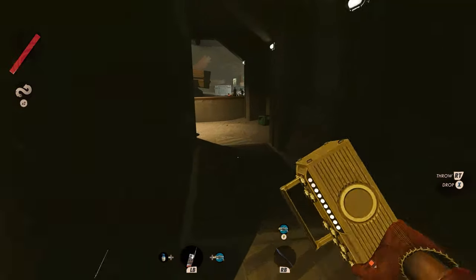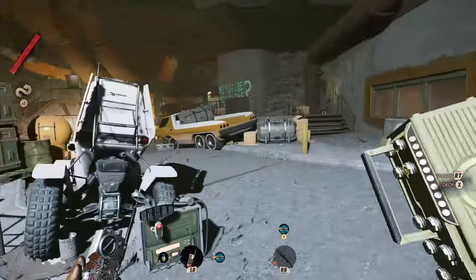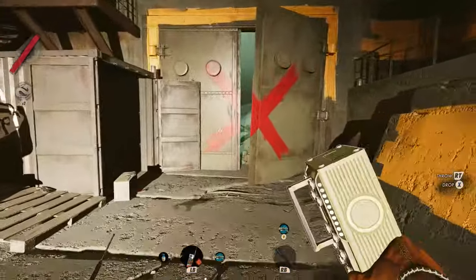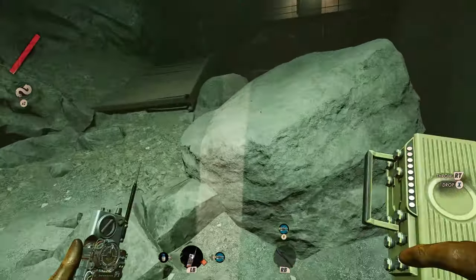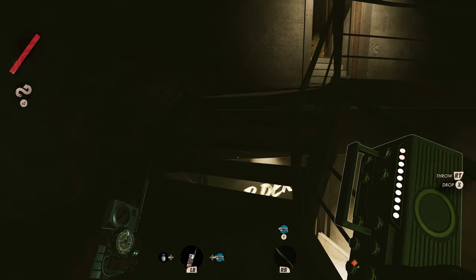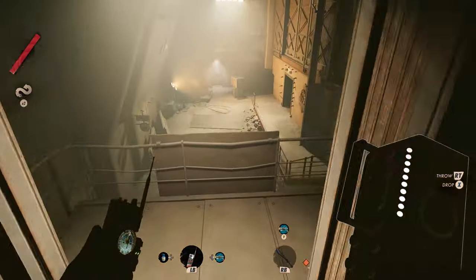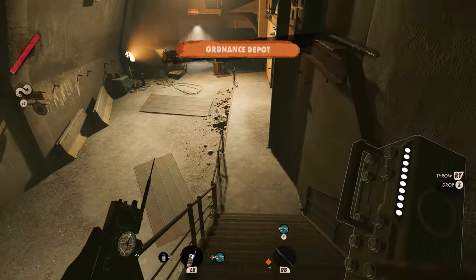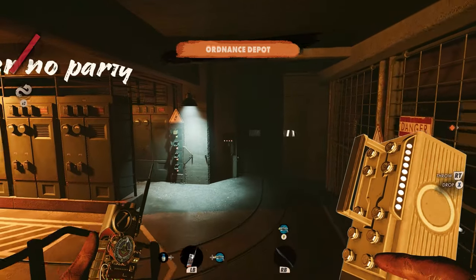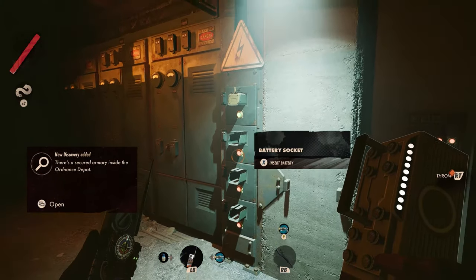You're gonna go back into the bunker area, and instead of making a left, you wanna make a right and head down here towards the X on the door. Once you pop in here, if it's your first time through here, this door is gonna be closed, so you're gonna need to come up here, through here, and then drop down. And as you get down here and hang a right, you're gonna see that there are three power slots over here that need batteries put in them.